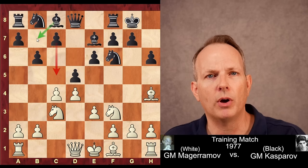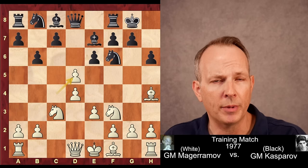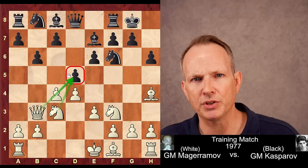And maybe later, if dc4, it can open up and play on the long light-squared diagonal. Now, cd5 is common, so that if the bishop lands on b7, it'll be blocked by a pawn. Bishop d3. But here, queen to b3 was played — not the most common move. Basically, white is putting as much pressure on d5 as possible. The knight, the queen, and the pawn at c4 all pressurize the d5 pawn.